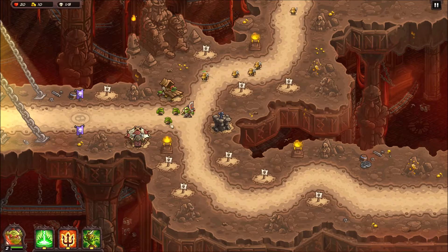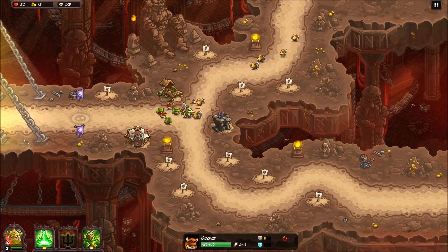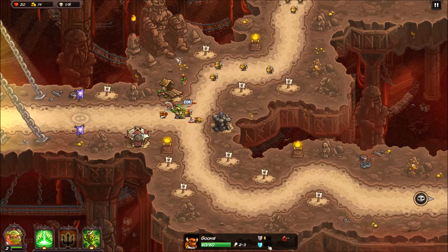We'll keep him close. These guys are now tougher. If you click on them you can see the info it gives you - how much damage they do, how much health they have, how much armor, magic armor.